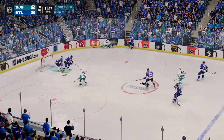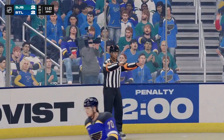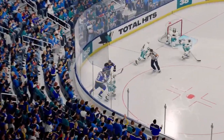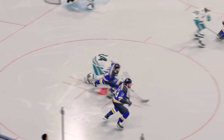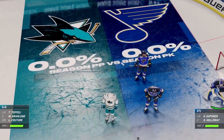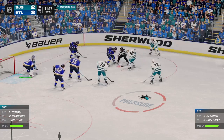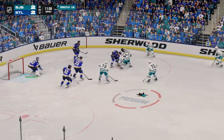Referee signals a penalty coming up here with a delayed call — whistle blows, stopping the play. The Blues will serve two minutes in the box. San Jose's man-advantage unit will take to the ice for the first time tonight — first power play opportunity for this team. It's going to start in the faceoff circle, getting possession with the win, and then looking to set up.